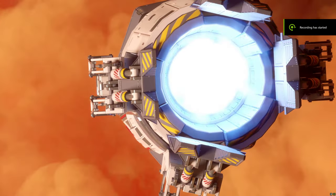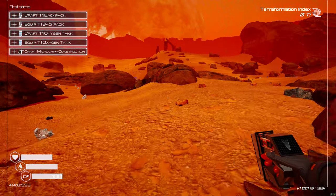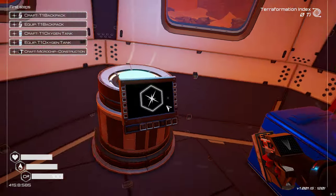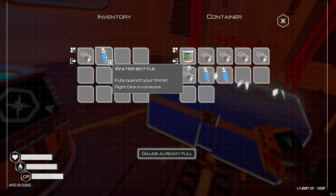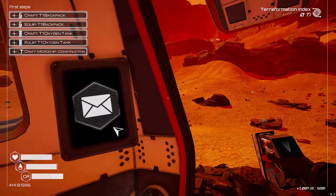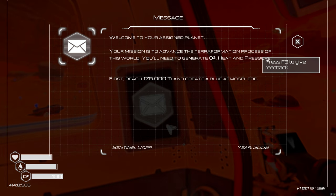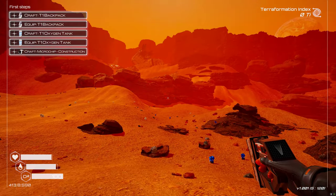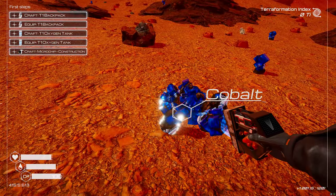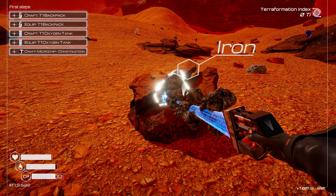Welcome back, friends! We're starting our playthrough - you guys asked for it and I'm doing it. I went with the default starting location so you can check it out. Let me fix my mouse settings first. The mission is to advance the terraformation process: generate O2, heat, and pressure, reach 175 Ti, and create a blue atmosphere. We're in what looks like a desert or Mars, so let's start collecting base ingredients.